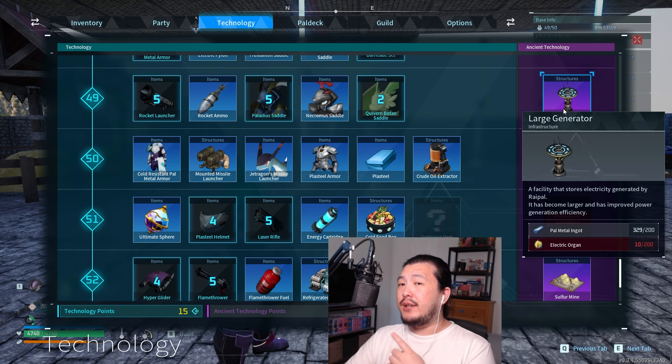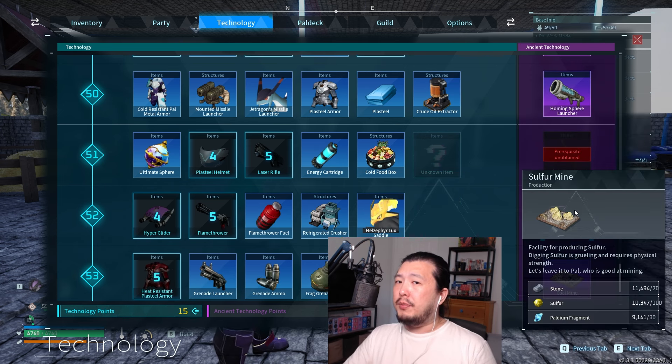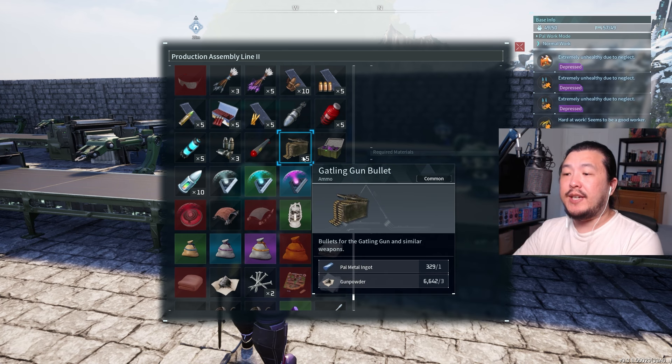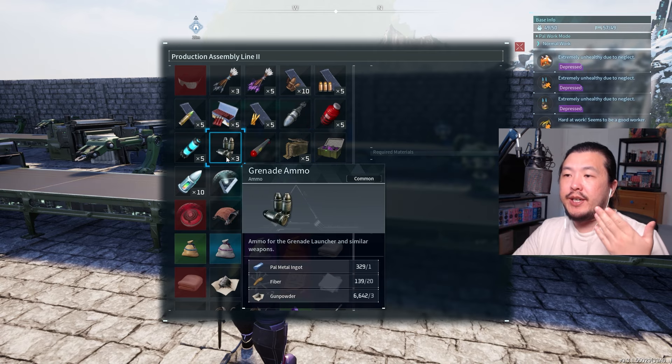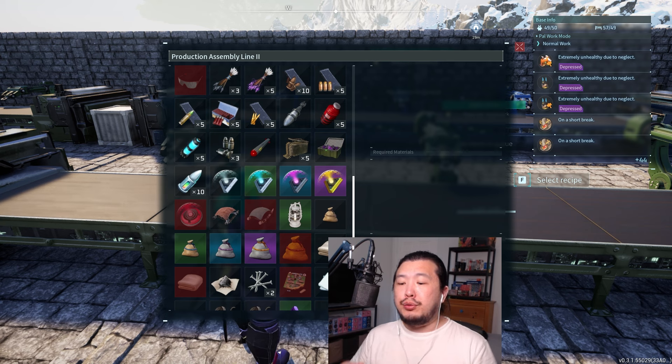We'll get into why you need the large generator in a bit, but the sulfur mine and coal mine are immensely useful for gunpowder production. To craft Gatling gun bullets you need gunpowder, you need gunpowder for grenade launcher ammo, and you'll need a lot of assault rifle ammo to carry you towards peak endgame content. You cannot buy endgame ammo.